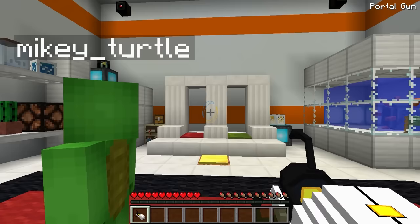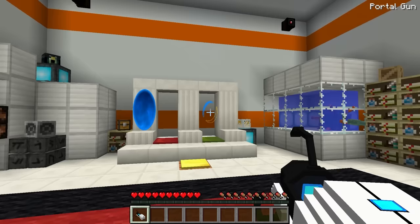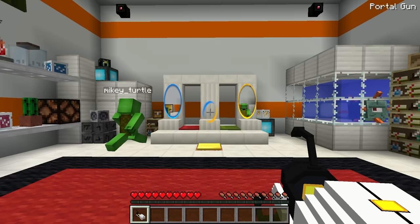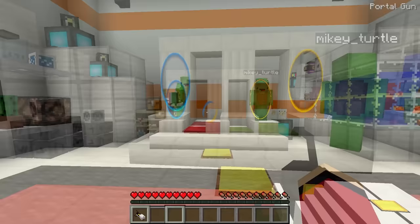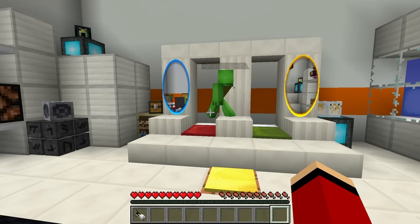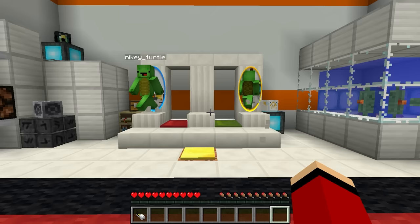I'm going to make a blue portal on the pillar on the left. Then I'm going to aim at the pillar on the right and... pew! Create an orange portal. Check it out. With a portal gun, you can connect two points in space wherever you want. You walked through on the left and came out on the right. We can totally use it to escape! Awesome! Just wait till you see how far away from each other the portals can be. These portals are just incredible!